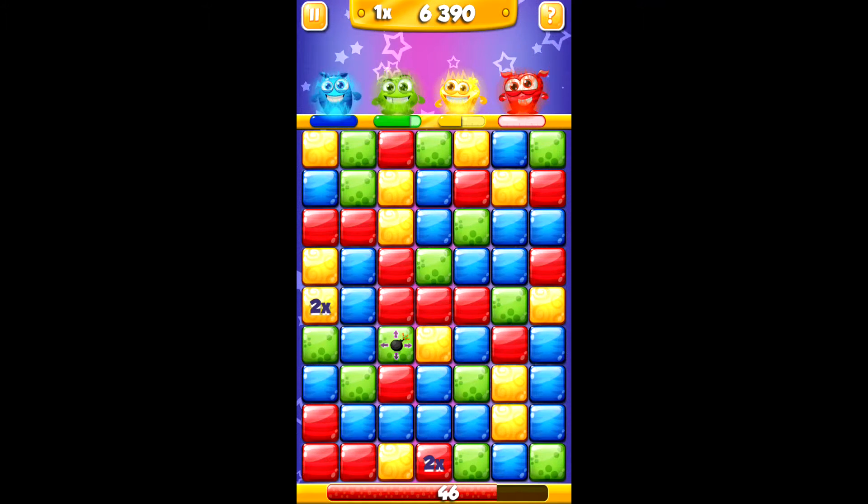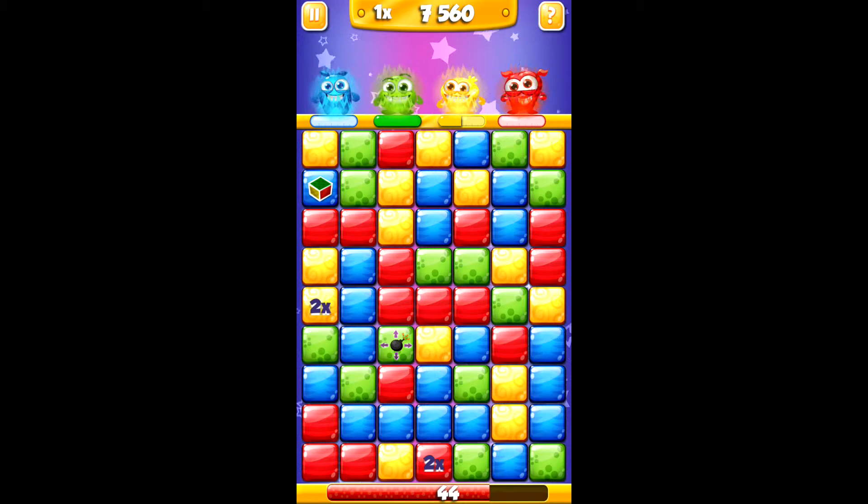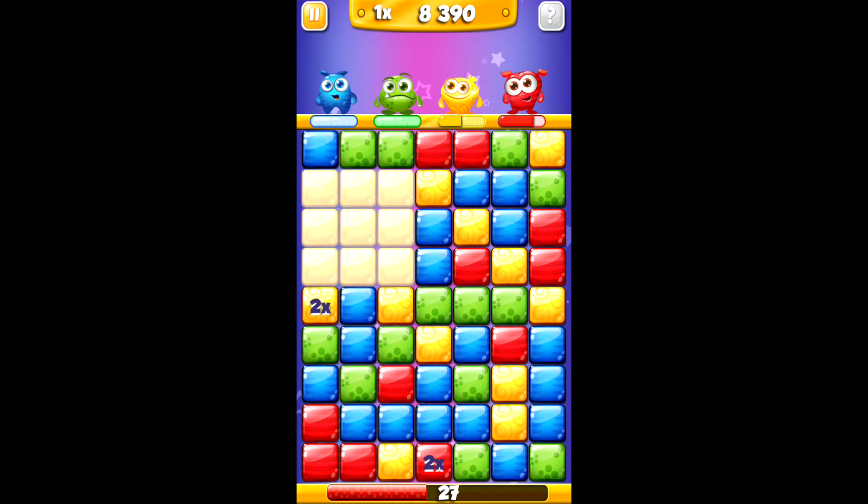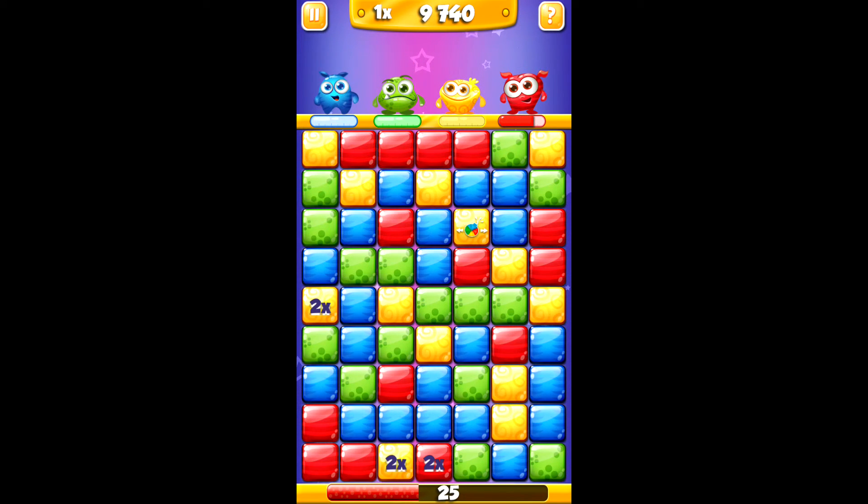I'm trying to get more — yeah, almost — yes! Now you see: after I swiped it, Color Splash appeared on this red one. I swiped it and it turned all the cells around into yellow.